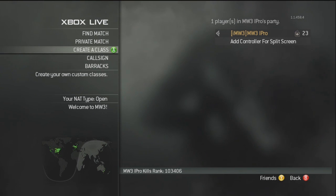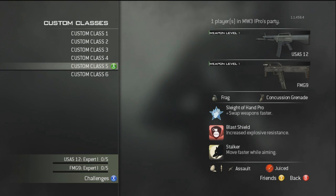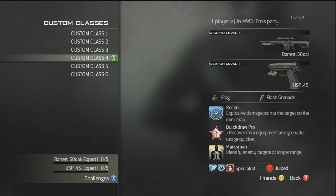Alright, hey guys, MW3 Pro here, and I'm going to give you a little bit of a breakdown of the Create-A-Class feature in MW3 and kind of end all the little theories out there. Basically, you start off with five custom classes. I have six — I got one from the Prestige Shop, and I'll show you that in a little bit.